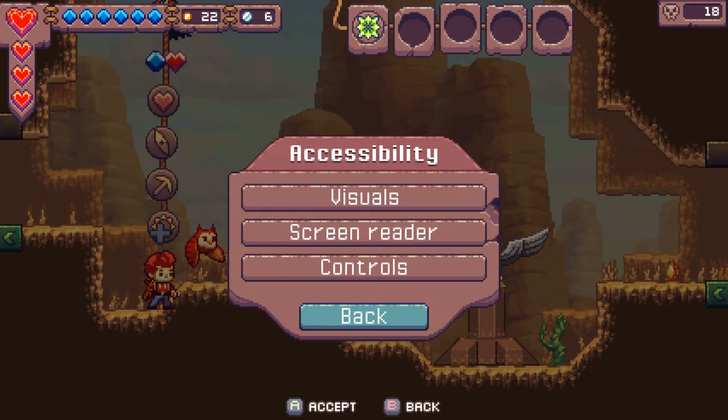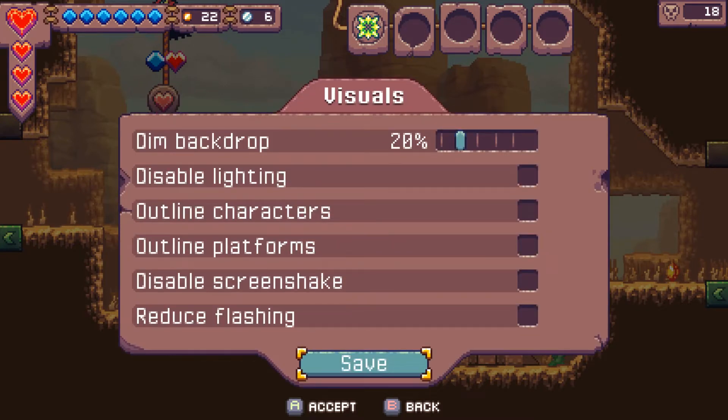Now into Visuals — I'm going to pop in and out of menus a few times to show what we can do here. Reduce flashing: when you hit certain enemies, especially bosses, you get a lot of flashes. Maybe if somebody is susceptible to bright flashes or epileptic, that kind of thing. Disable screen shake: I'm going to turn that on now.